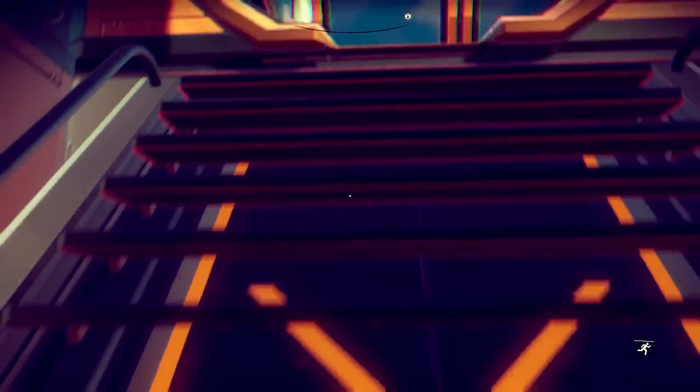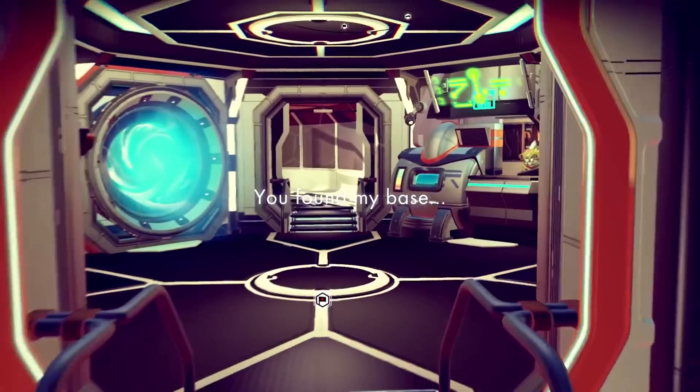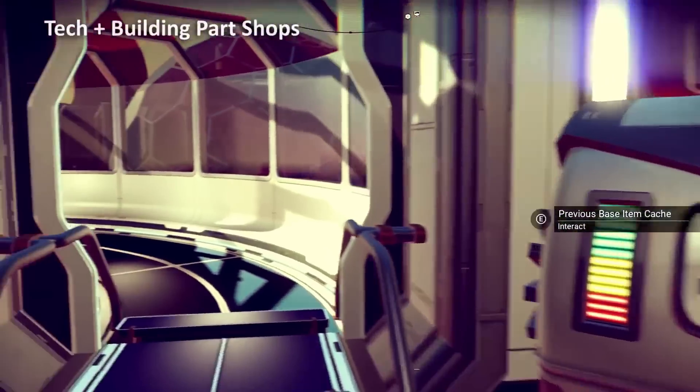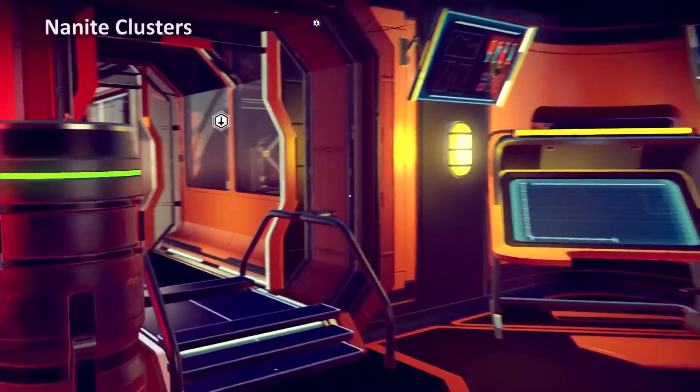Who knows, maybe we'll get something like that in the future. Before I move on though, the base core also had a previous base cache built in, as you can see right into the vendor stand. But since you can build nearly identical ones today, it's not that special, but cool nonetheless.